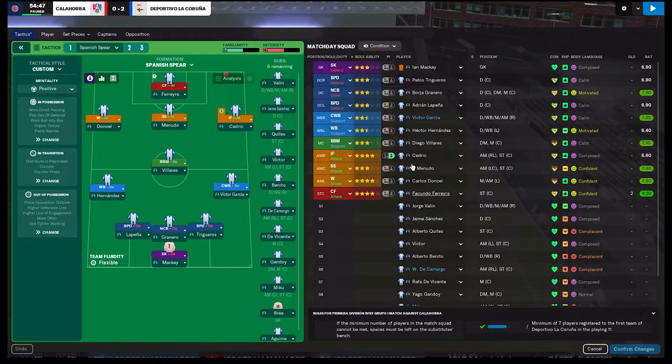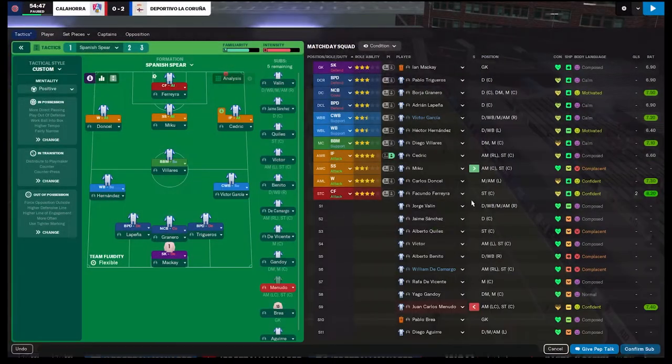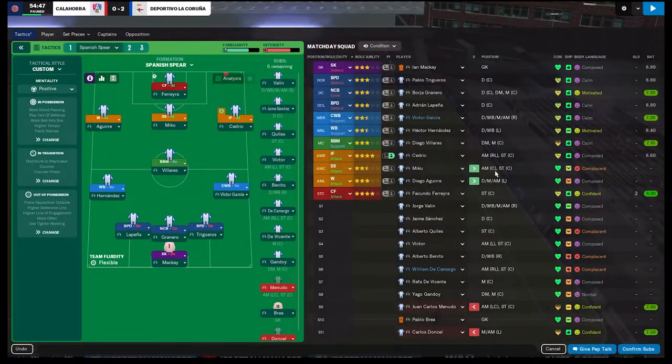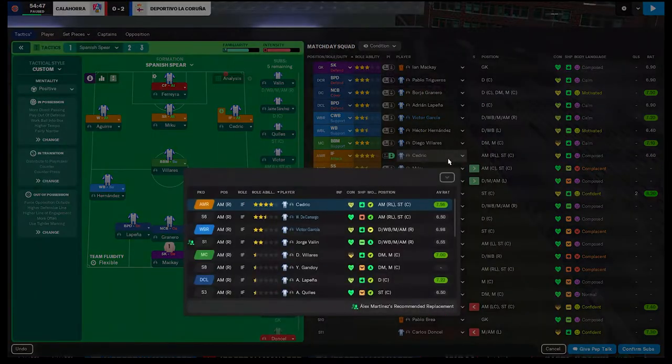Ferreira has become dominant as our offensive weapon. That's two goals — the past two games he's had a hat trick or more, recently setting the league record for most goals in a game with five. We got some guys starting to struggle, we played a lot of games and haven't rotated too much. We'll go ahead and switch them out — Miko will come in, and then we're also going to put Aguari in for Dancel, see if they can contribute a little bit better.